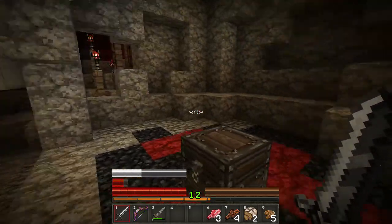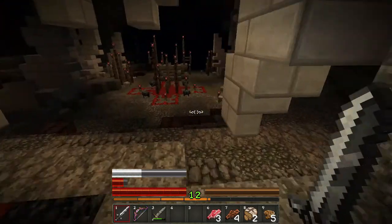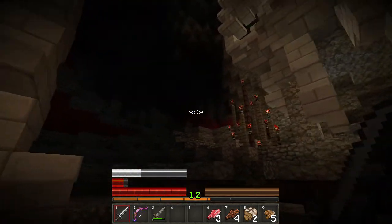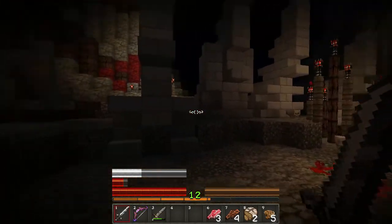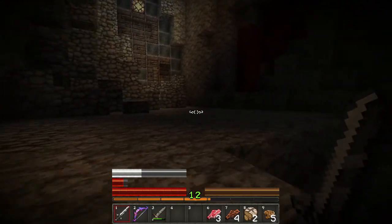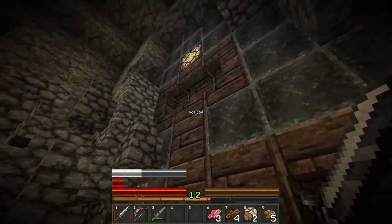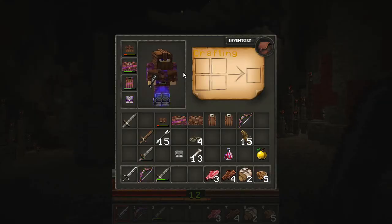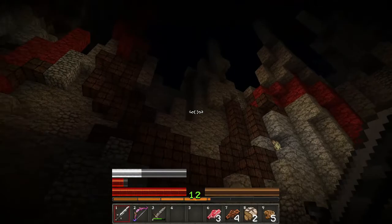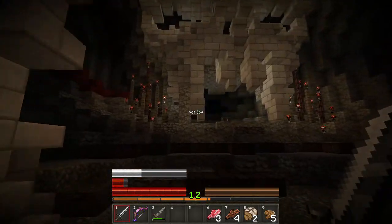Hey guys, Tyler here with Player Select Gaming. We're back in Reverie: The Uprising. I just got done looting this chest and beating that bad guy, and I can't remember where to go. I think it's left — I beat the guy and then I logged out because it was like 12am. Or maybe it's to the right? I can't remember. Oh my god, this is embarrassing. I'm pretty sure it's to the left — that's what it said.